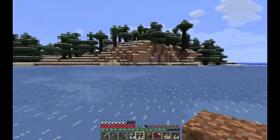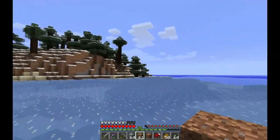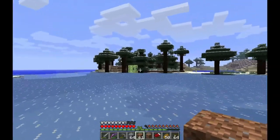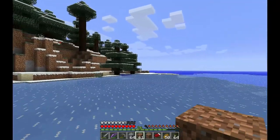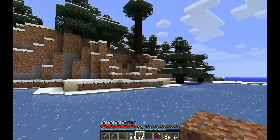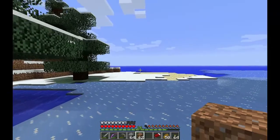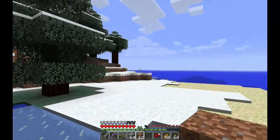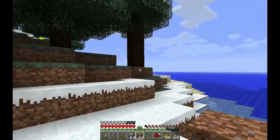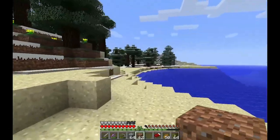Nothing really bordering our biome here. Other things we're on the lookout for — I probably want to start getting reeds, and some jungle biome would be nice. We're going to be gathering things that we don't have if we can find any. We didn't grab those reeds or sugar cane, whatever you want to call them, but all the next ones we find, we will.